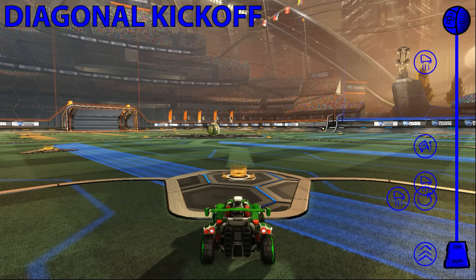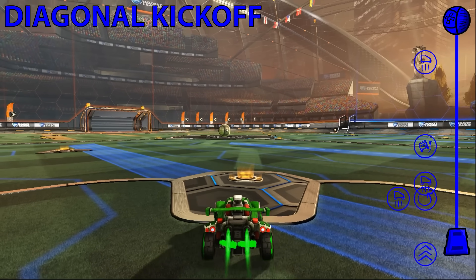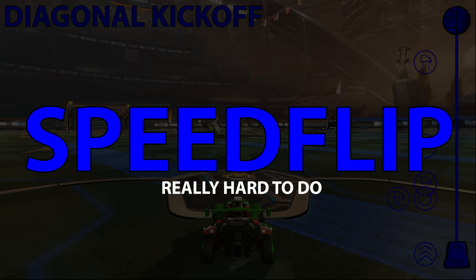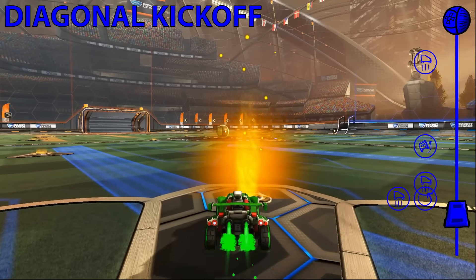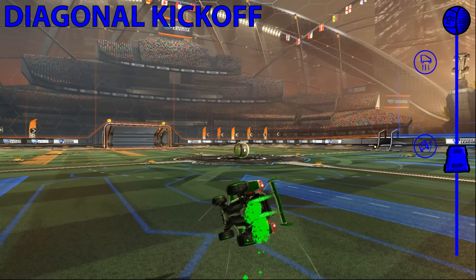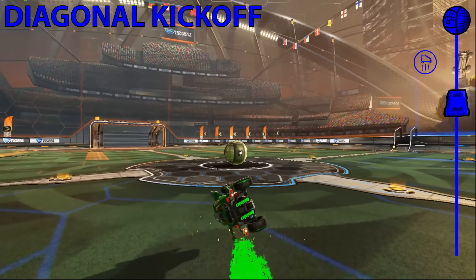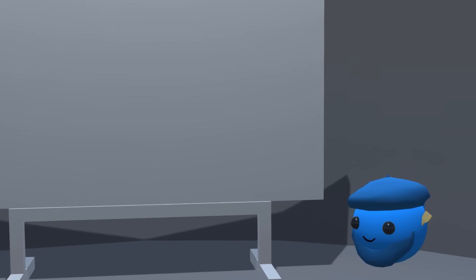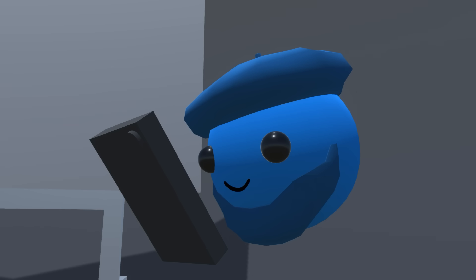For the diagonal kickoff, there is an advanced technique popularised by a player called Misty — Muxy? Mankey? Something like that. Anyway, this technique is called a speed flip, and it's quite a nuanced manoeuvre. The general idea is to use a diagonal flip and then cancel its angular momentum. This allows the player to boost towards the target while the flip is still active, making it slightly faster. By combining these kickoffs together, the bot can now contest the ball adequately in any starting position.